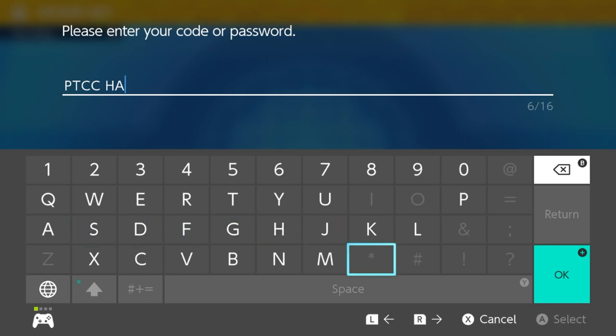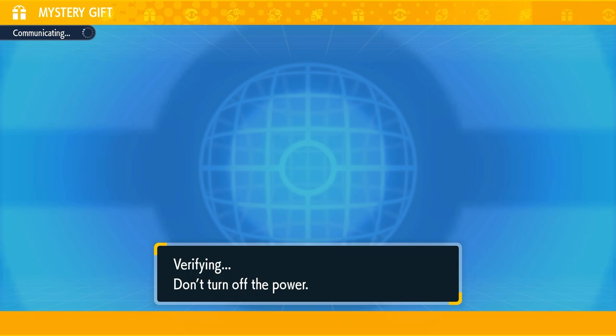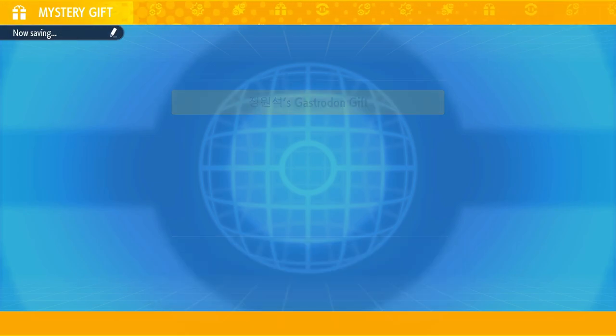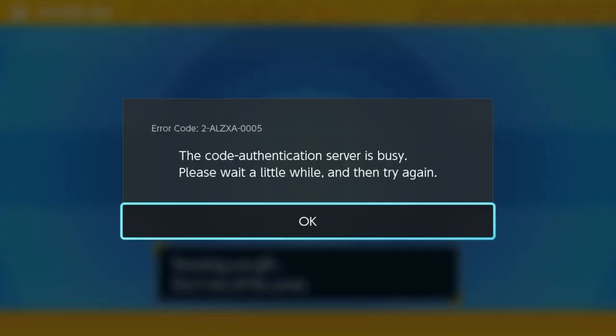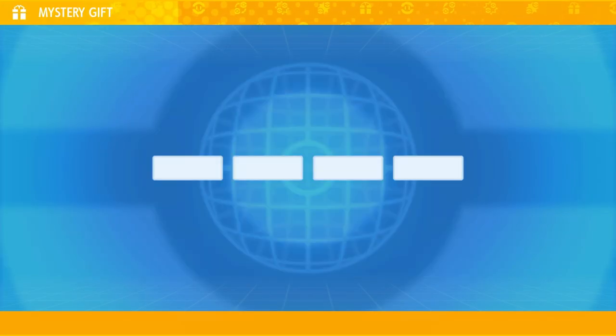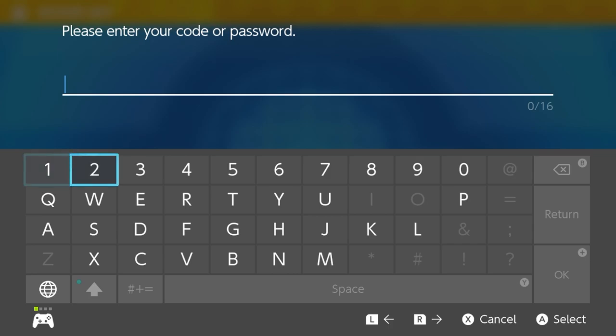And then I get an error code. The code authentication server is busy. Please wait a little while and then try again. And in average gamer manner, I try again immediately instead of waiting a little while. I'm not sure if this affected anything, because I already accepted the gift, which means it should have come to me, but it didn't. And there's no way for me to try to get it again without re-entering the code, so that's what I did.